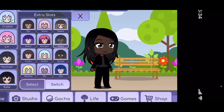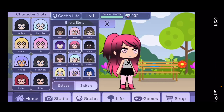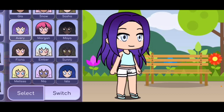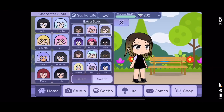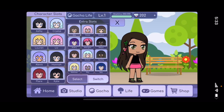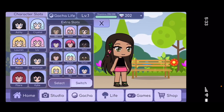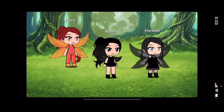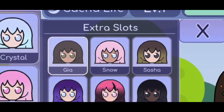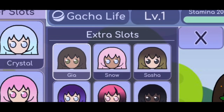Fiona is the fairy of flowers. Maya is the fairy of dark matter. Morgan is the fairy of hearts. This is Avery the fairy of ice. This is Sasha the fairy of darkness. This is Gia the fairy of gardens. And that one up there is Snow, the fairy of winter.